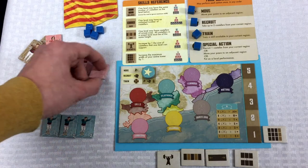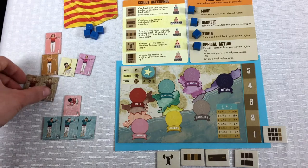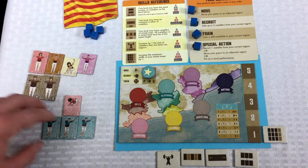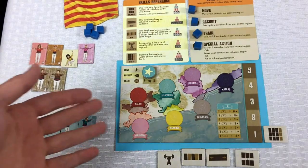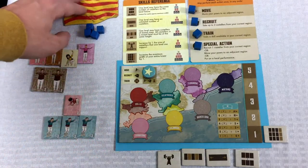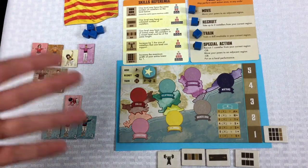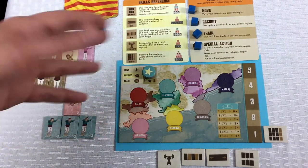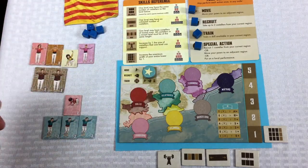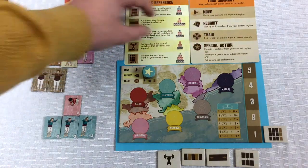Now we have kind of a better Castell that we can build — some threes and our two can go on top. A little bit better than having two nines and a seven. Everything is situational and can be broken down and rebuilt at any point. With that done, the blue player's turn is finished.